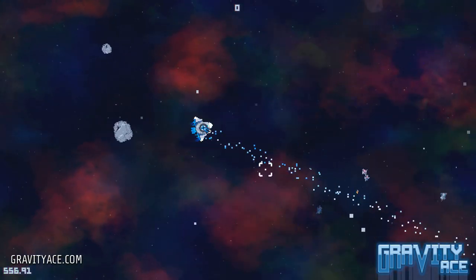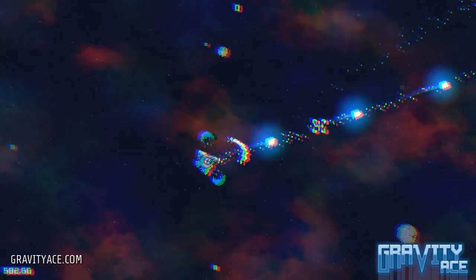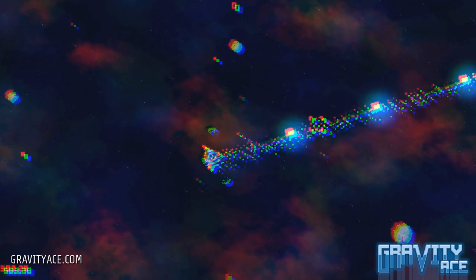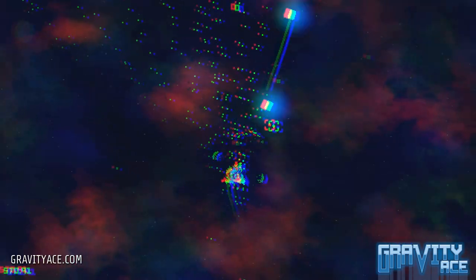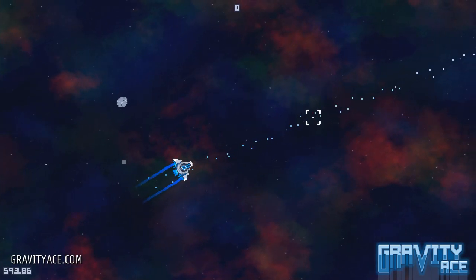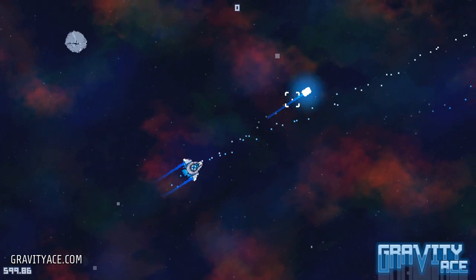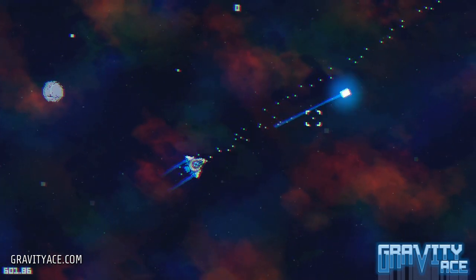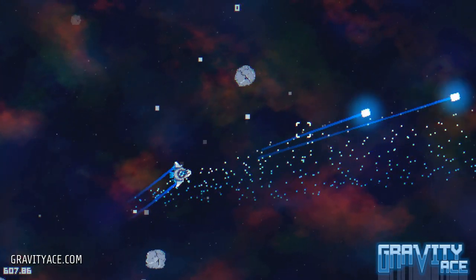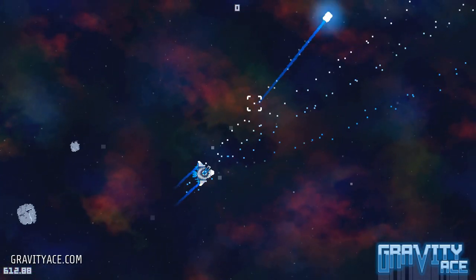Another layer is a screen space shader that adds a chromatic aberration effect. Randomly, the red and blue channels on the entire screen are separated in opposite random directions. It looks like a visual glitch — like your bullets are so powerful that they're breaking your computer. Finally, there's sound. Shooting needs a sound. Since the gun in Gravity Ace fires so many bullets, I didn't want it to become repetitive or tiring, so I created a sound that wasn't too overwhelming — something that felt balanced with the rest of the audio. The sound is also pitch shifted randomly for each shot to give it some variation.